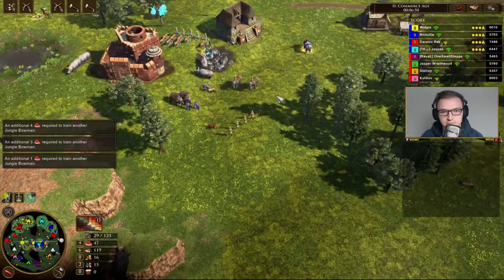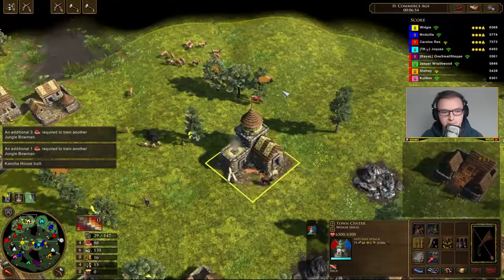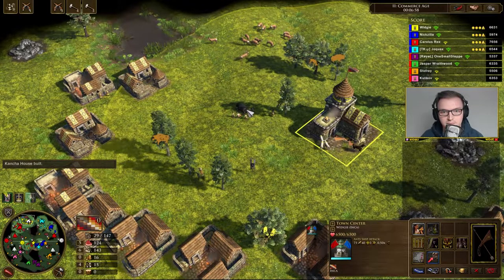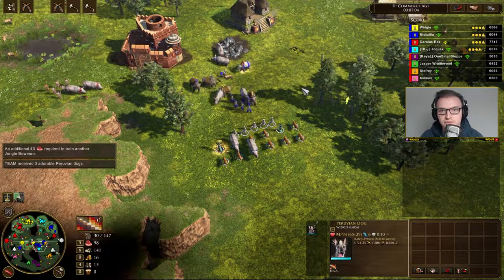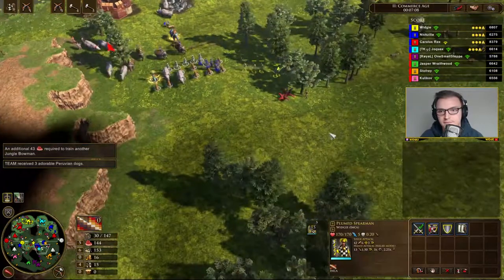Flail elephants are in — as soon as the flail elephants are out we'll go. I'm ready. Are we going? Yeah, let's go now. Dogs are in, dogs are in, dogs are in. Let's go — orange TC.